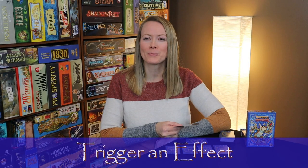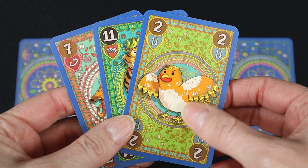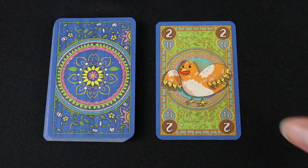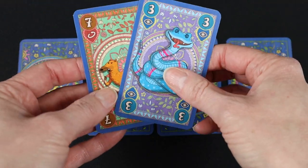If a player plays a card with an effect, like the tiny ant, swift sparrow, or sneaky snake, and it doesn't trigger a gang of four, the animal effect is triggered. The special effects on the animal cards will change the basic rules of the game for players when they play those cards, making the game dynamic and unpredictable.